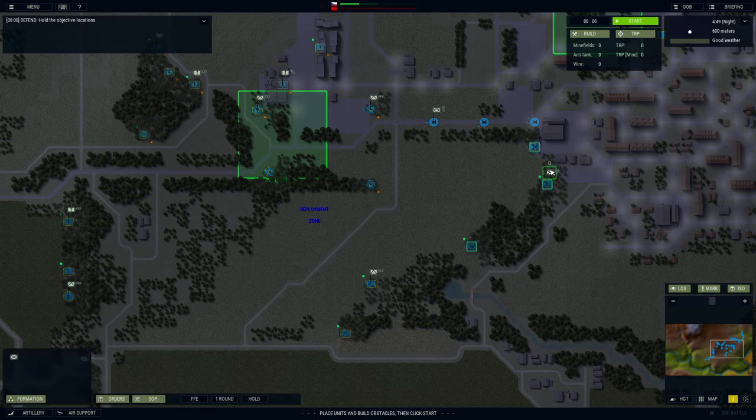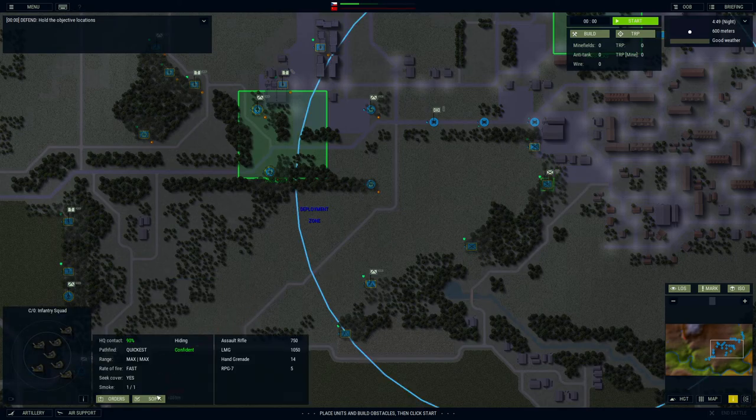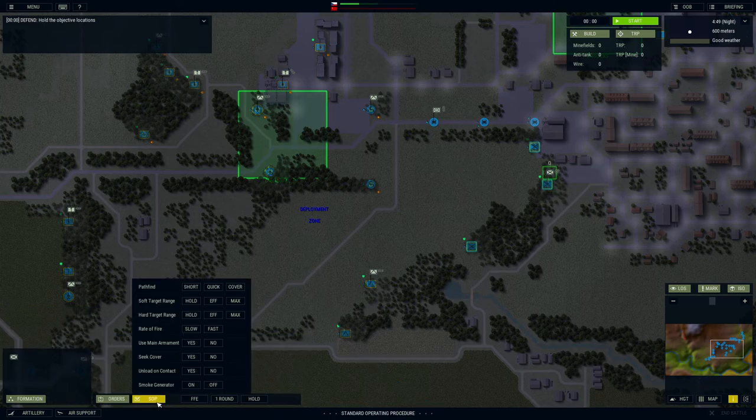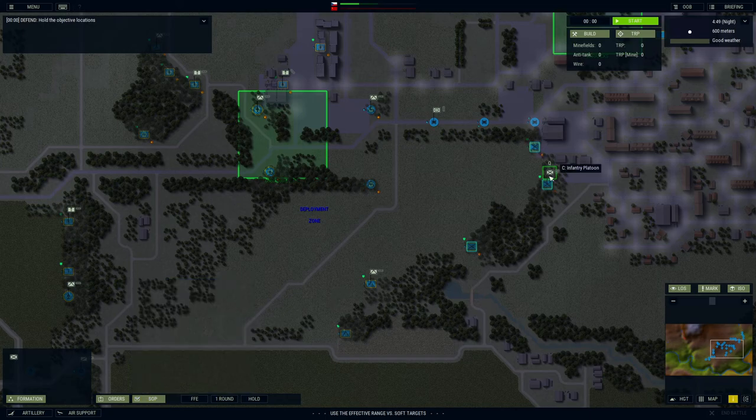For instance, over here — infantry platoon, what are your orders? Your standing operating orders? We can't tell right here, but we can tell on the individual level. It's sitting at max. I don't want to do that for infantry. Instead, we'll say don't. Now they do have the RPG, so we'll do effective range for both of them. And that means they're going to be holding their fight a little bit longer. That's good.